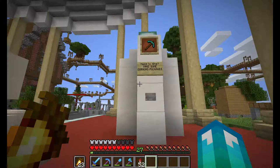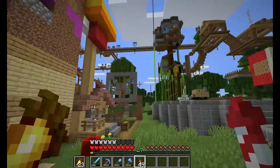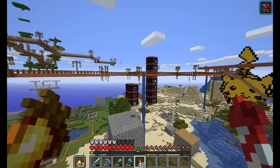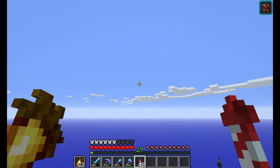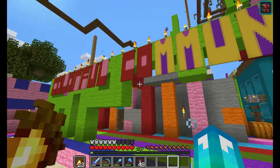Whoa, they made it diamond now. It used to be iron, but now it's diamond. Also, I now have Optifine, so I can do this. So if we head over to Colorful Community, this is my house. Some of you might have seen this sign, either if you play on the server or watch Izzy's Game Time and have seen them show off this sign. I actually built this sign, as you can see — oh, I don't have my stick.